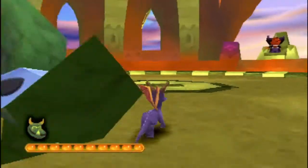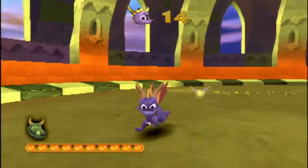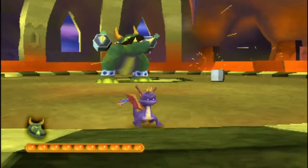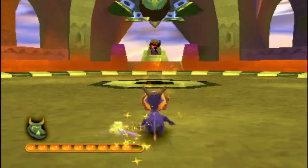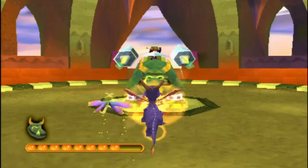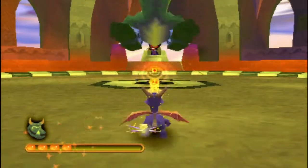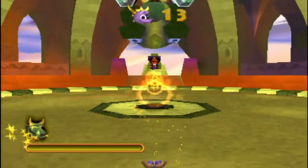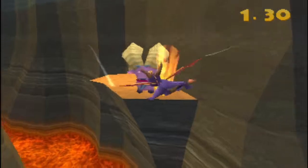Now we reach Crush's dungeon — well, Gulp's dungeon. There are two skill points here. The first one: hit Ripto. Your best bet without superflame is to aim one of the barrels as you charge into it so it hits him. It's kind of tough, but really easy with superflame. The second skill point is to beat Gulp without taking any damage. This was utterly and ridiculously cheap, yet I have not a single regret. A lot easier than beating Crush with no damage — if you have superflame, that is.